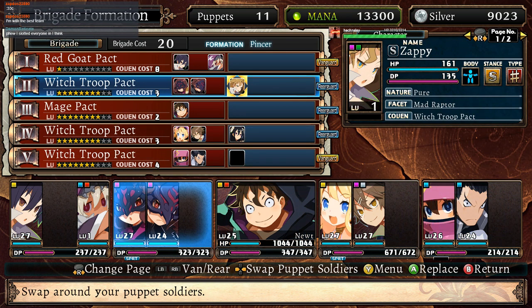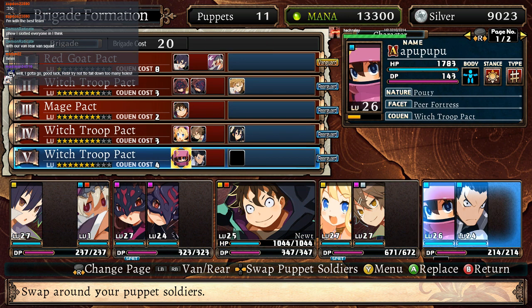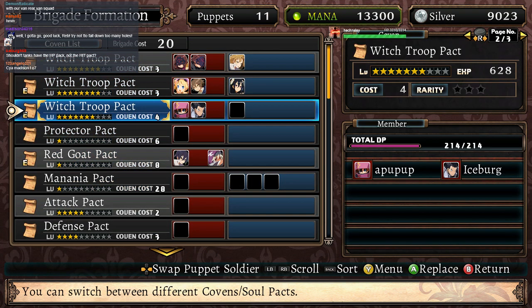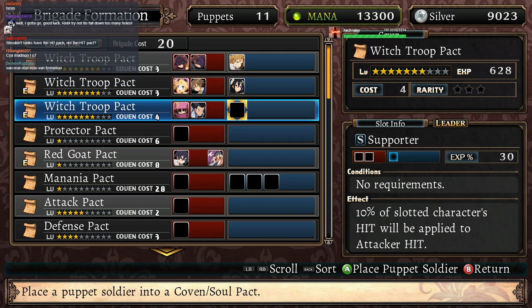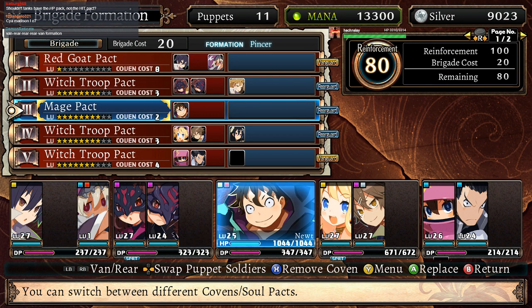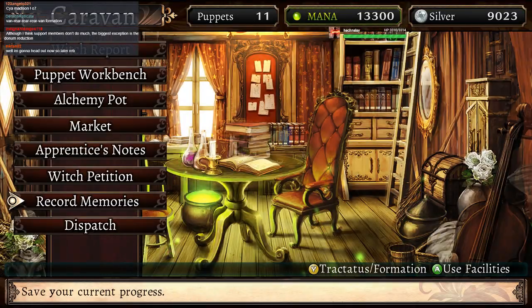You're with the best team. You're with the Phantom Thieves now. You did slot everyone in. Lost is going to be the one that's going to be with Vanguard Rear, I think. Don't worry, Madison — this is going to actually end very shortly. Trying not to fall down too many holes. Van Rear Rear Rear Rear Van Formation. We're sticking with the same one, actually — so these guys are going to be getting the auto regen. Let's stick with that then.